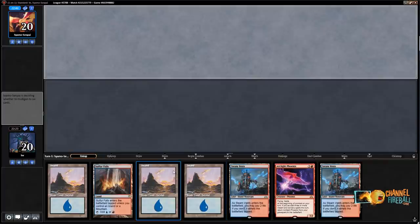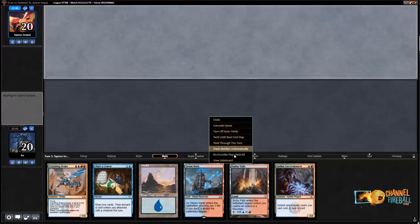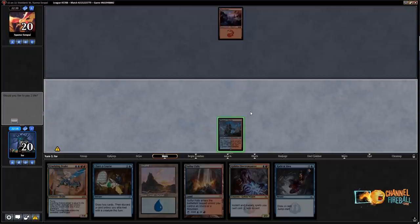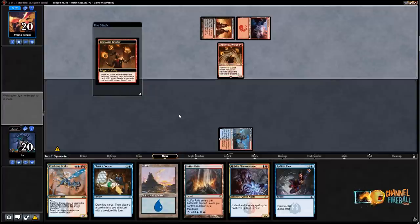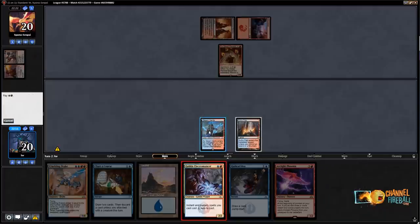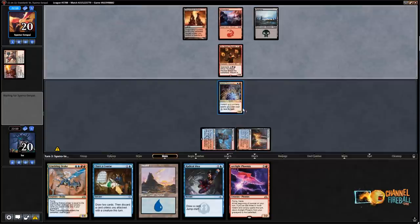I'll keep this hand — it's got Electromancer, some cantrips, and a Crackling Drake. In general you really want to play your cantrips post-Electromancer since it makes them cheaper, so it's often worth risking playing Electromancer on turn two and hoping you untap with it. A cool thing about this deck: your opponent will be incentivized to leave in cards like Shock to kill your Electromancer, but when you don't draw Electromancer, Shock is not that impressive. They have Cast Down — unfortunately it kills Crackling Drake as well.